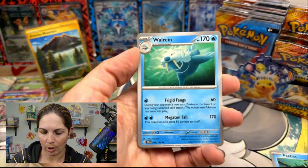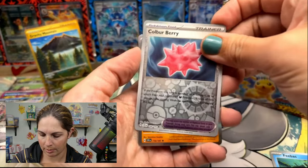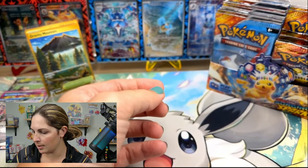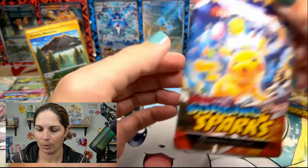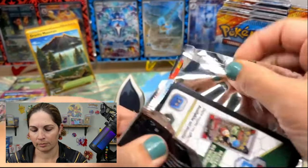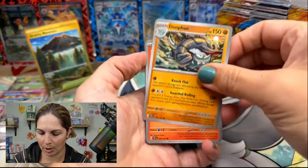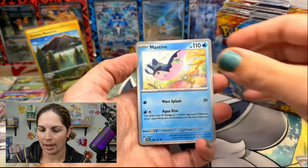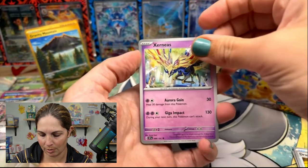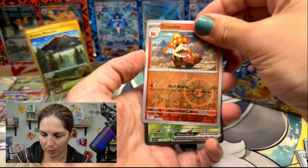I think it'd be really cool to get a little bit more shimmer with them, but I'm not going to complain. I think it really helps it pop between the normal EXs and the rainbow EXs — it gives a little bit more color for those Tera Pokémon. You're going to hear me say Pikachu until I pull it because I really, really want it. We did a live yesterday and were unsuccessful in pulling even a simple EX Pikachu, so hopefully today I can at least do that.